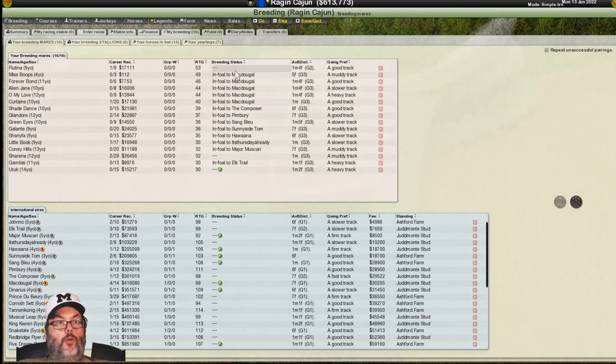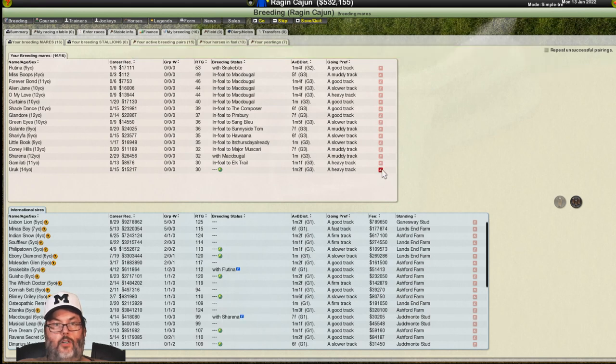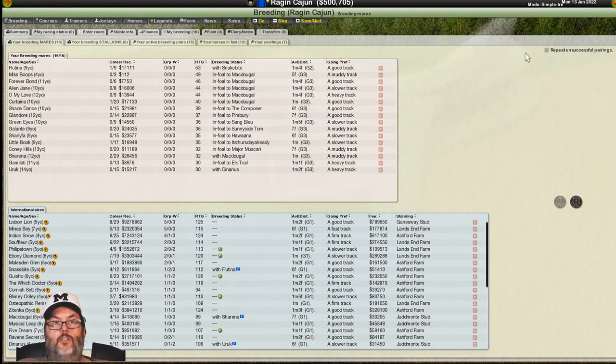So that one horse we bought, the big one, is actually a 53 — that's our biggest rated one now. Let's sort by group wins and see if there's one we can afford. There's actually a $51,000 fee here — I'm going to take a gamble on her. McDougal's still available, so let's get McDougal in on her. Yurik — are there any other stake winners that are relatively inexpensive? McDougal is up to $30,000 now. This one, Dairarius, has a second and two thirds — we're going to go with that one.